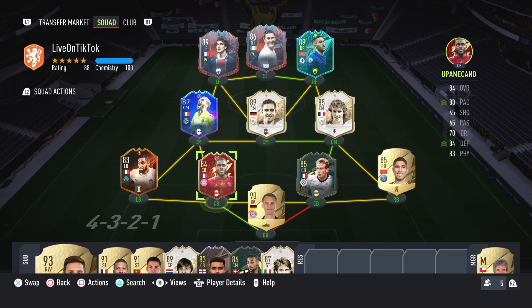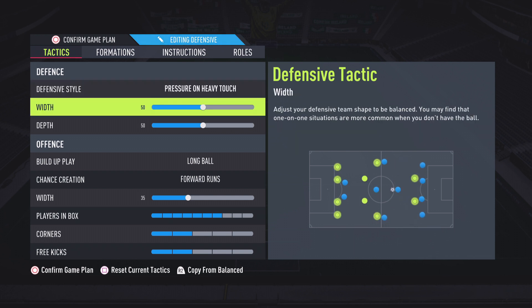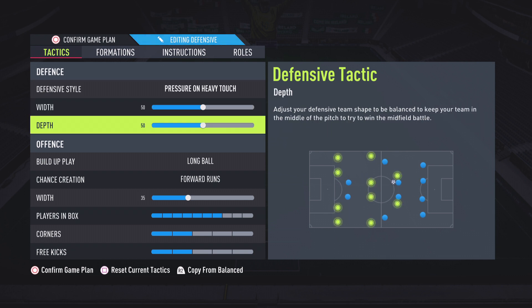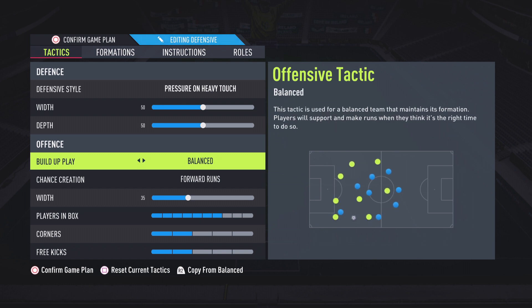With that in mind, let's move on to the tactics. Pressure on heavy touch — this is where those defenders with high defensive stats are going to come in key; they're gonna win the ball back a lot for you in the midfield. Width and depth, leave them on 50 — they work perfectly. Build-up play, leave that on balanced. Long ball could work but I haven't tested it, so I recommend leaving it on balanced.